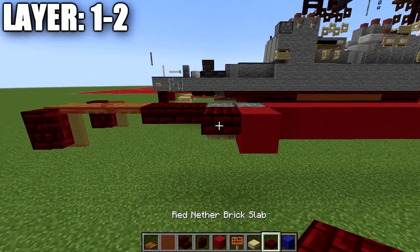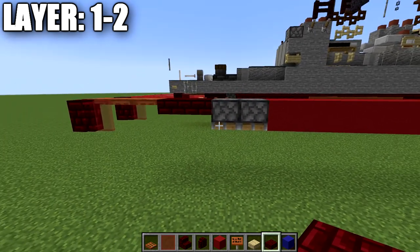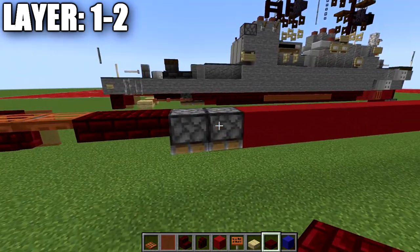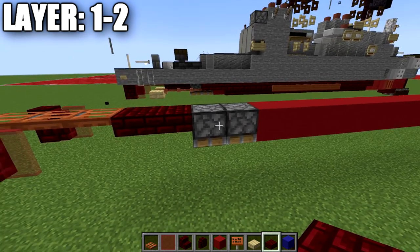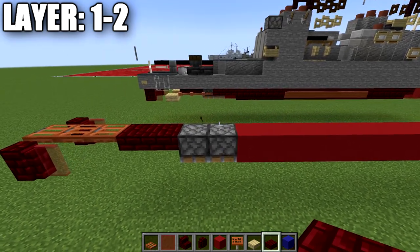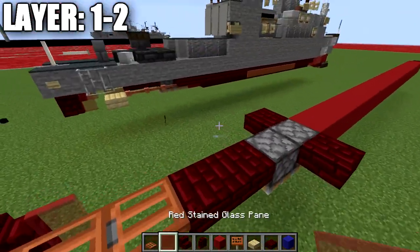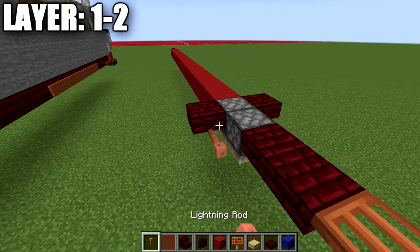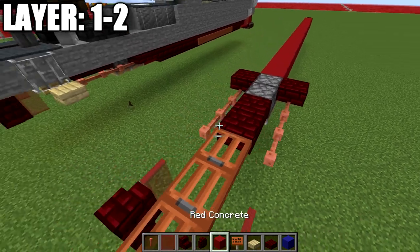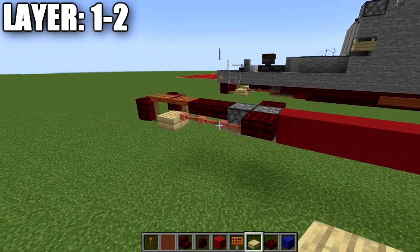Note that if you have the ship in the water the pistons aren't going to work too well, and if you are not on Java you will not be able to use the debug stick tool we're using later. Coming off this block, we're going to place down a red nether brick top slab to both sides and then take our lightning rods — placing down a row of about three lightning rods going forward. Then we're just going to place down a birch wood slab on the ends to complete the propeller props.